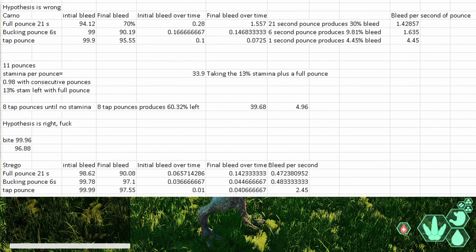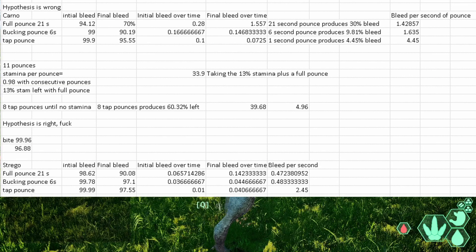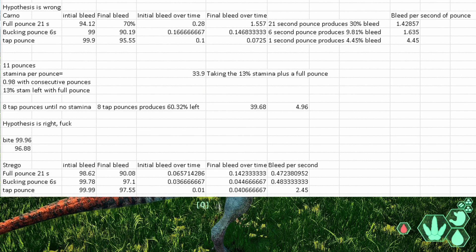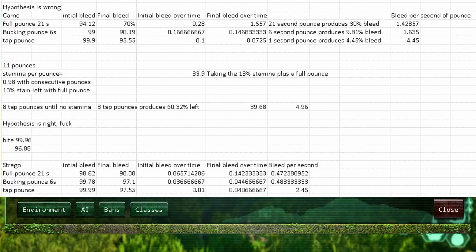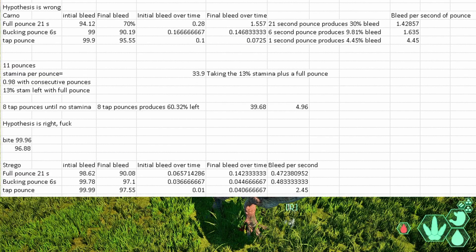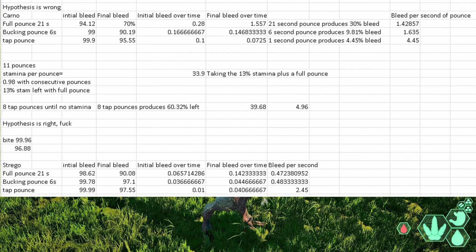But here's where it gets interesting: with the tap pounce on Stego, the efficiency increases and you now do 2.4% bleed. So consider this: you could pounce a Stego normally, but if you tap pounce you are twice as efficient. You are half as efficient tap pouncing a Stego as you are against a Kano, but you are three times less efficient pouncing a Stego normally than pouncing a Kano. So why would you not take that 50% efficiency? Instead of being 33% efficient you're now 50% efficient. That's pretty ridiculous - and we'll get onto why this doesn't actually matter for the Stego if you watch my Stego is Cracked video.